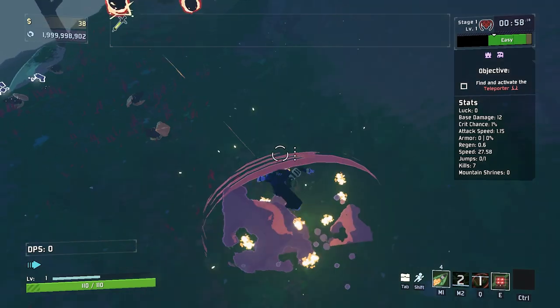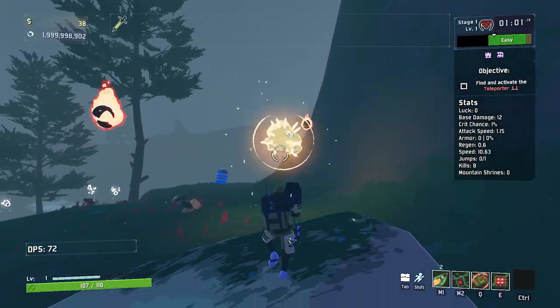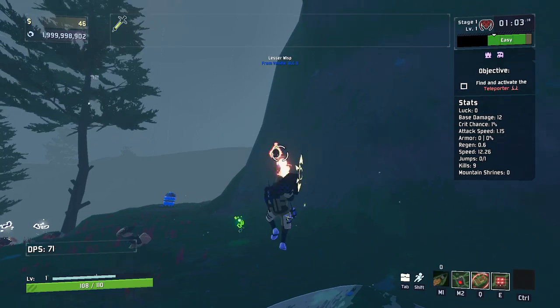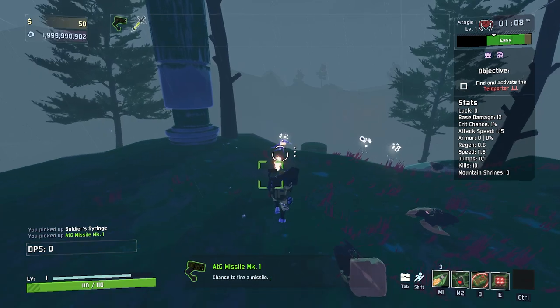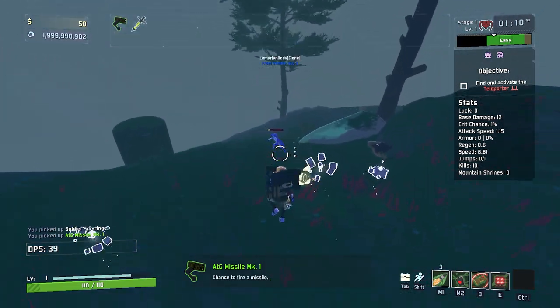Back to his Q — you throw it, it's a C4, and if you jump on top of it and blow it up with your M2, you can get some height. The only issue is you do take fall damage, so you have to be a little bit careful.